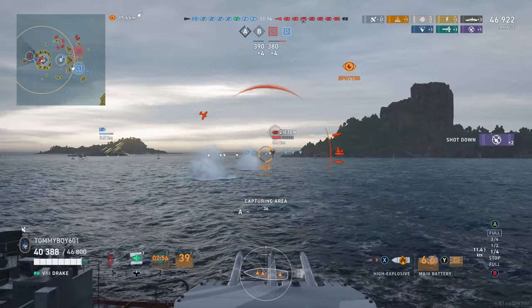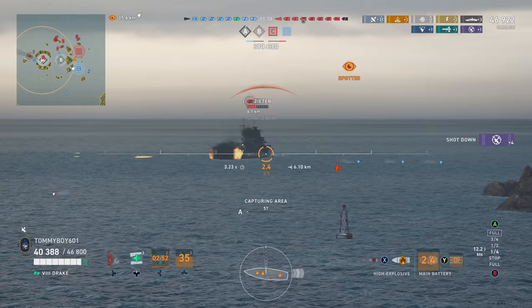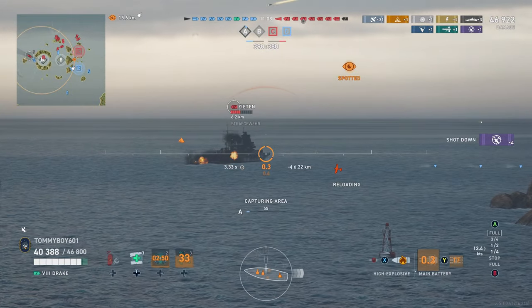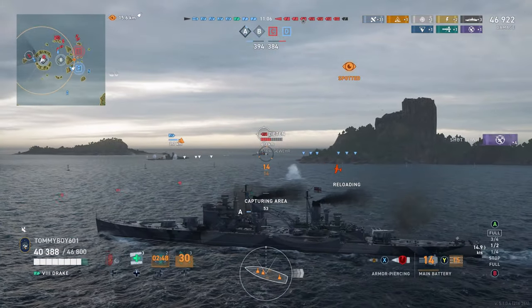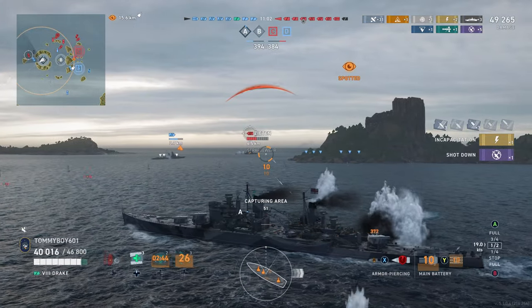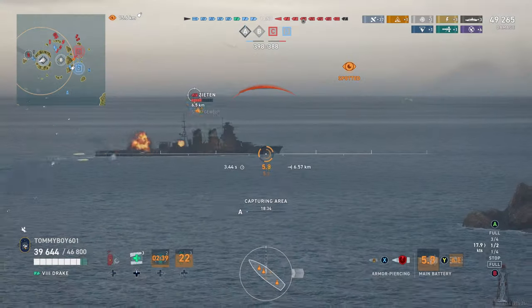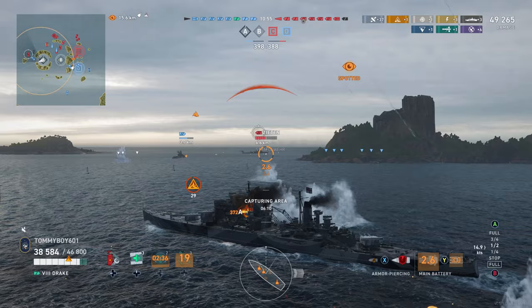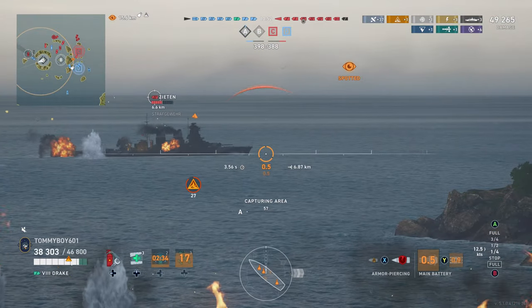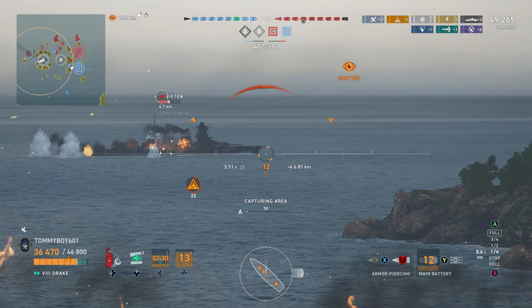Also, as this is all occurring, we do have a carrier attacking us now. Drake has some pretty good AA — five kilometer range — and it gets up to about 300 and change as far as DPS when you're being dropped, which is pretty high up there. The British cruisers tend to have some pretty good anti-aircraft fire, and Drake maintains that ability.